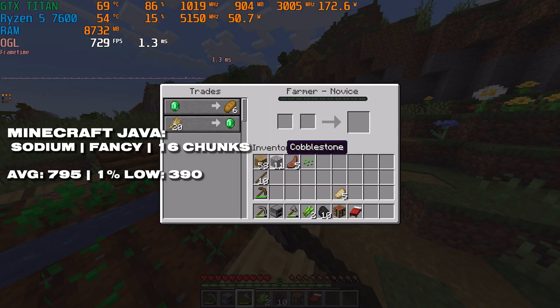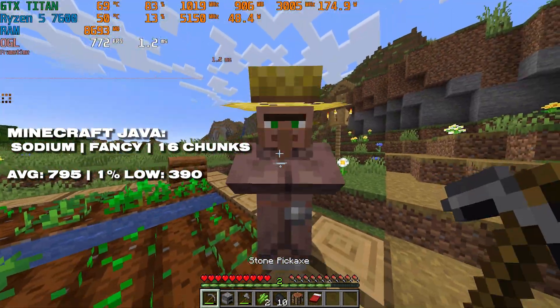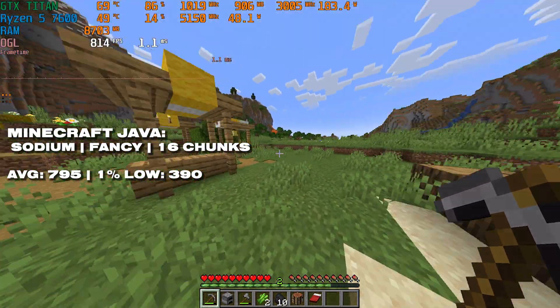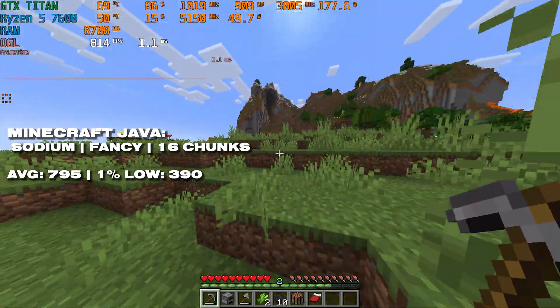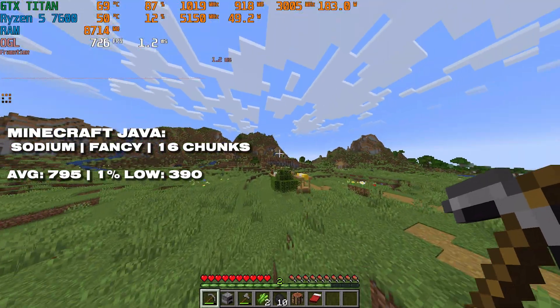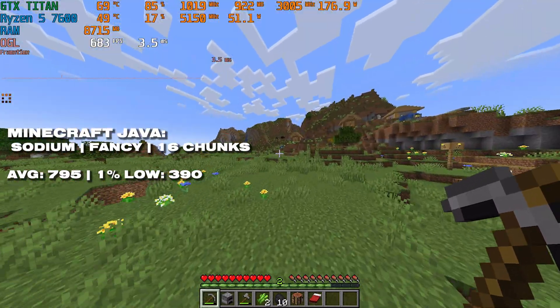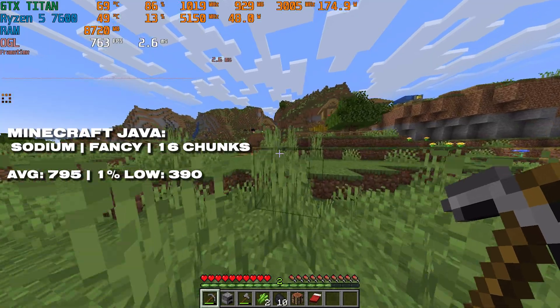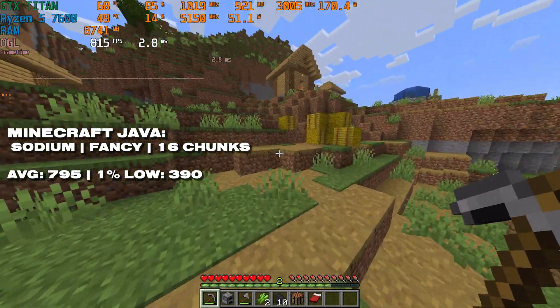Minecraft is a game I like to test on these older GPUs, especially with the Sodium mod — basically free performance. Every Java Edition player should install this mod. The Titan gets just under 800 FPS with a 1% low of 390 on a 16-chunk render distance with fancy graphics enabled. The game looks good and you can see quite far — no problems with the GTX Titan in Minecraft.